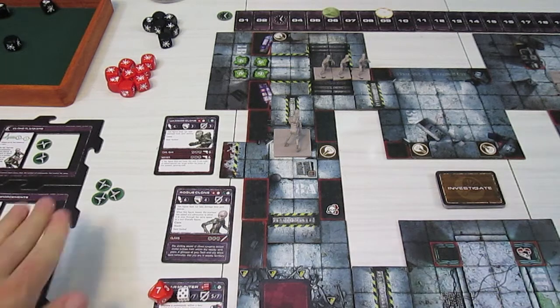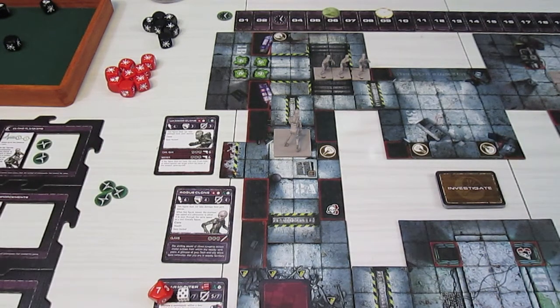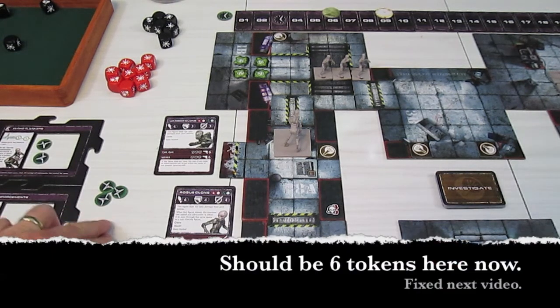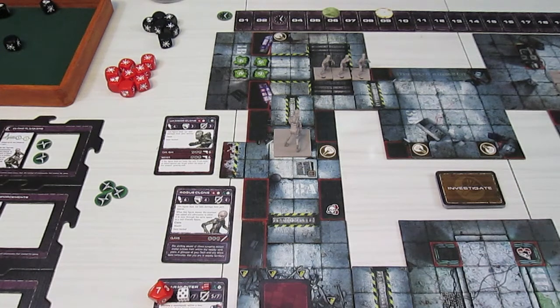The last thing the Overseer phase does is discard down to 10 adrenaline if he has more than 10 - but he only has three left, so that won't happen. What a stellar turn for the Overseer. I don't know how the Commandos are going to get out of this one. Join me next time where we'll see the Commandos try. Thanks for watching and subscribing - see you next time.